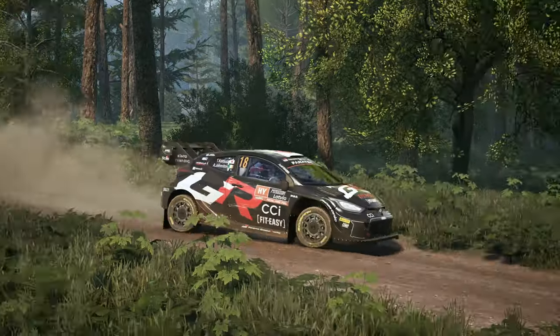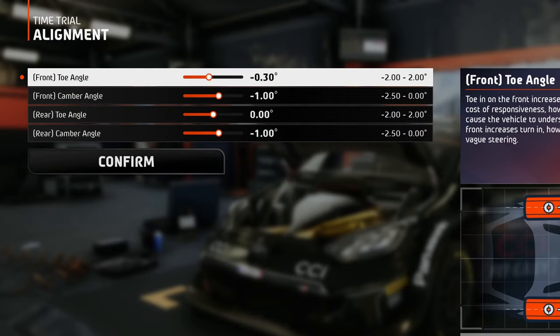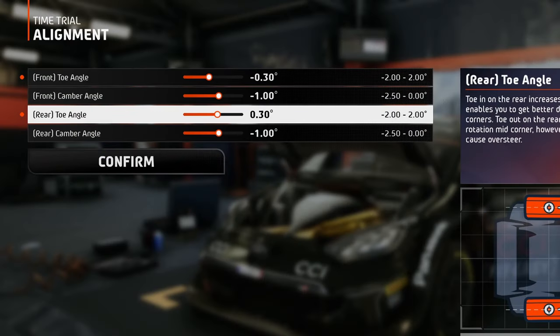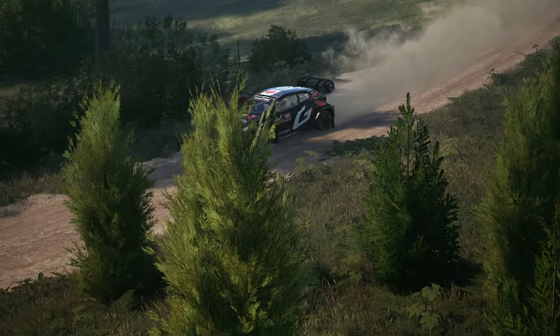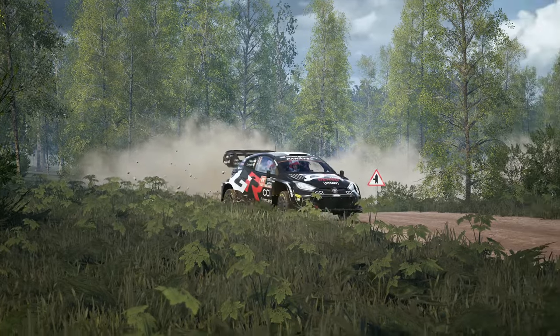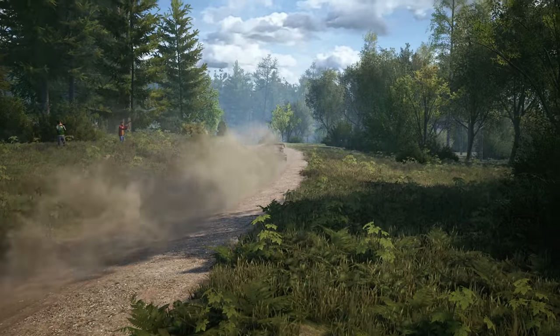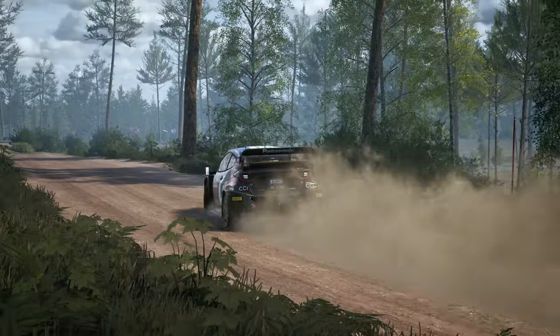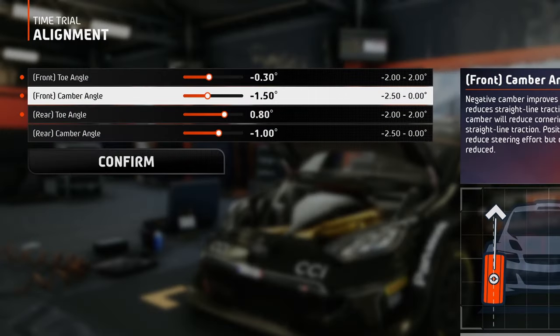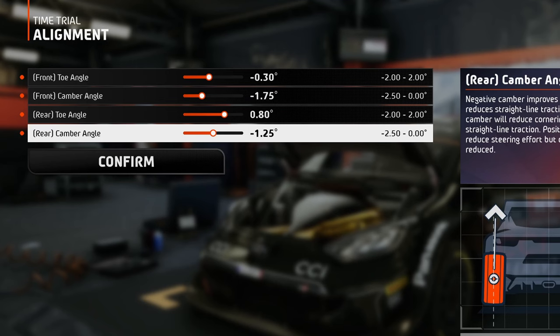Now let's move on to Latvia. Since the average track speed in Latvia is quite high, the alignment looks like this. A little bit of toe out for the front wheels to help with cornering, and a little more toe in for the rear wheels to increase stability. The camber values are more on the higher side on faster tracks, because when blasting with over 150 km/h around those long turns, the tires experience high deformations. To combat this and stay planted on the road, set the front camber to minus 1.75 and the rear camber to minus 1.25 degrees.